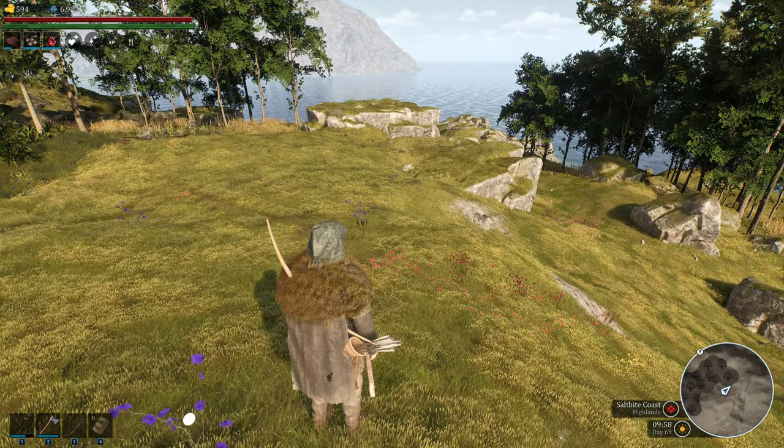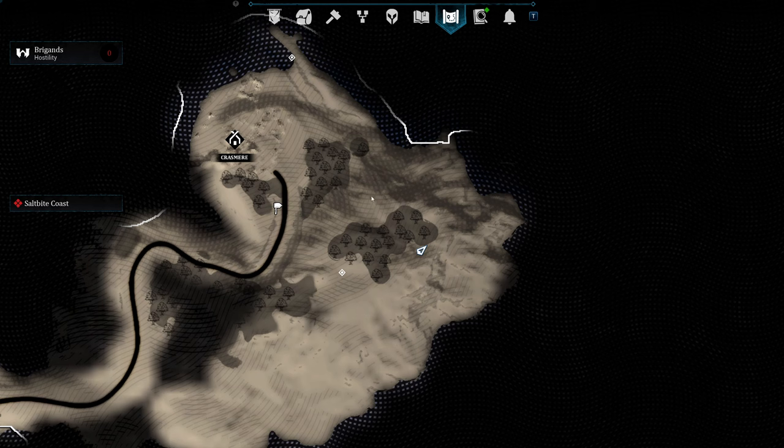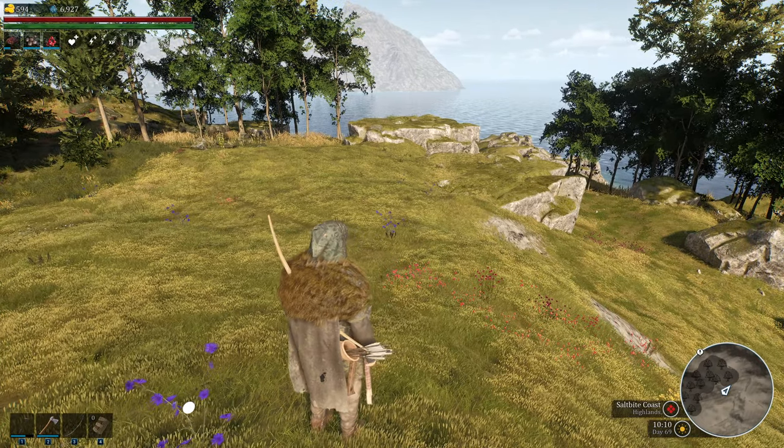There are zero enemies at all over here once you get to where the herbalist hut is. Into this forest there are four wolves that spawn in there, but all this over here — nothing. Bandits don't come anywhere near any of this. It's all free and clear of everything. You are good to go. Thanks for watching.